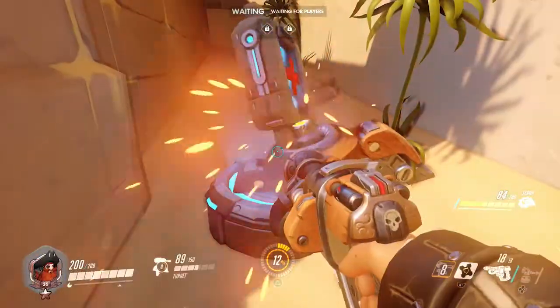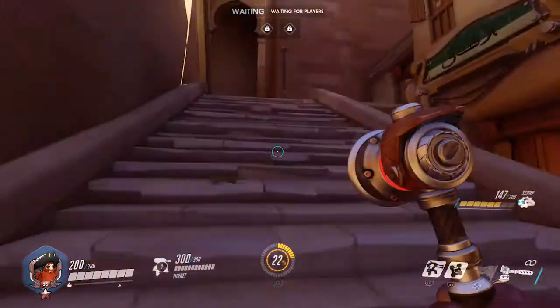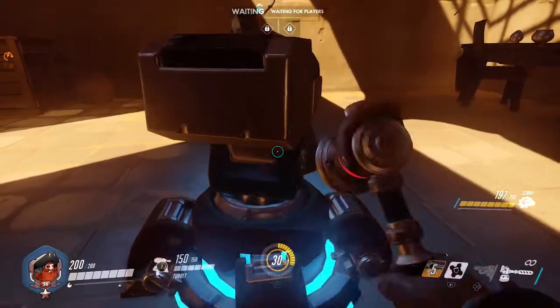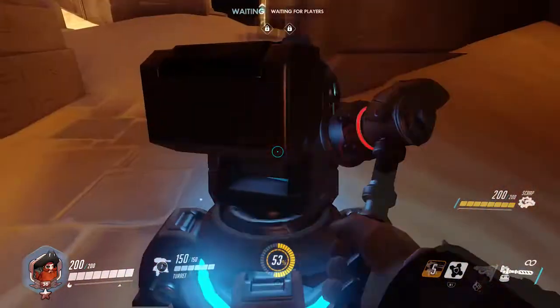Here are the best places for Torbjorn's turret. All of these locations have a turret over top of a health pack. An interesting tip is that his turret will actually slurp up a health kit when it takes damage, so it damages an enemy looking for healing as well as denying them. You can spend less time repairing a turret because of self-repair, and it alerts you to flankers in some positions.